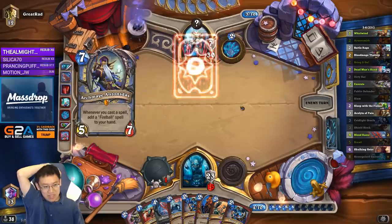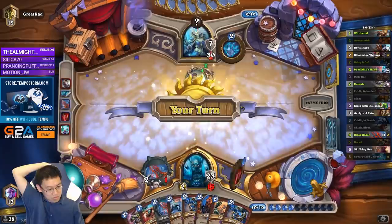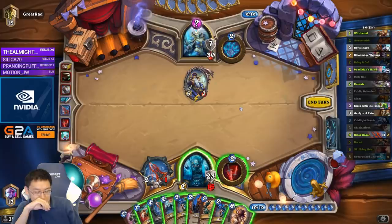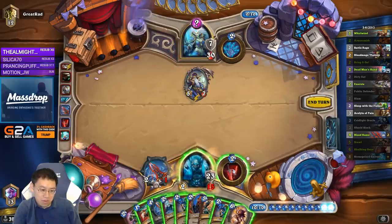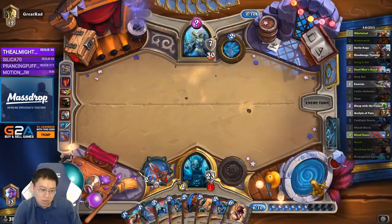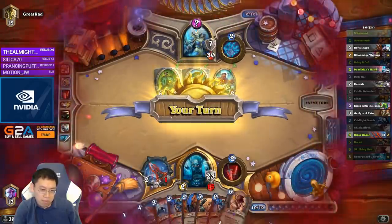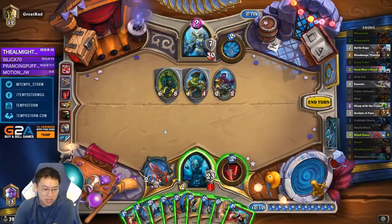Less hero power. So any card I play can turn into a Sheep, and then turn into a Water Elemental. Is that a big deal? Does the Mage have any one-cost cards in their deck? Probably not. I think I'm going to play Skulking Geist — I don't know. I think we're okay with just slowly whittling down these guys.